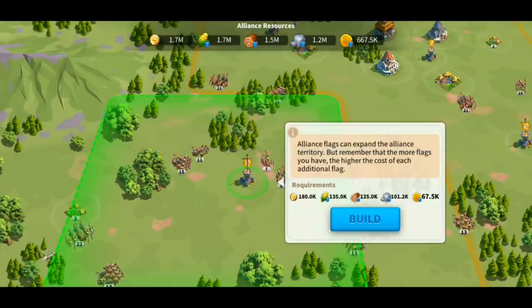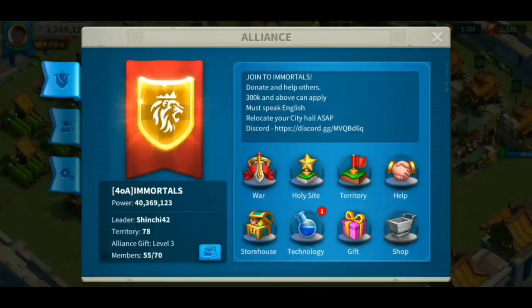You also need to meet your requirements. I already have a lot of flags, so it's going to cost me a lot more — the more flags you have, the higher the cost. This is the alliance page and you can see the description shown above, as well as all the information details on your alliance on the left side.